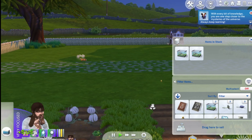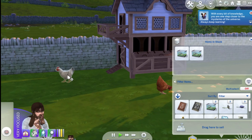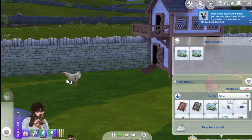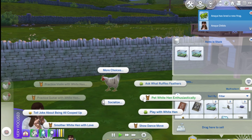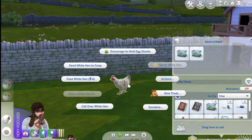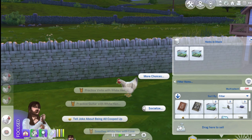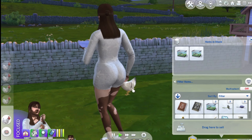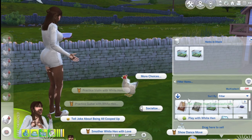Breed frogs - perfect. Okay now I'm gonna come over here and try to finish the relationship with this hen. There you go, and then we're gonna socialize with her. I'm just gonna literally queue up some - I want them to have the best relationship possible. So I'm gonna literally click on all of them.